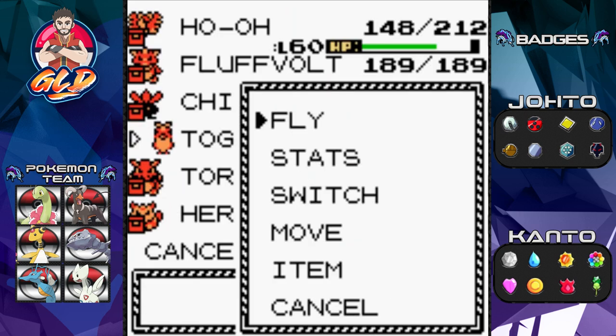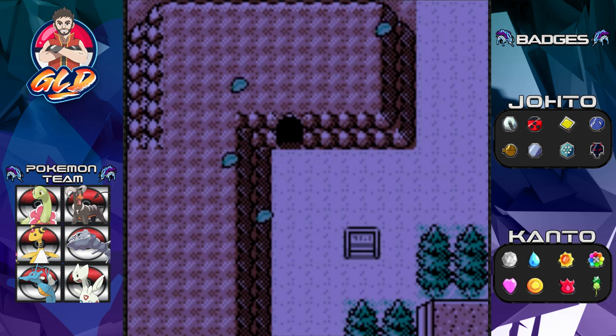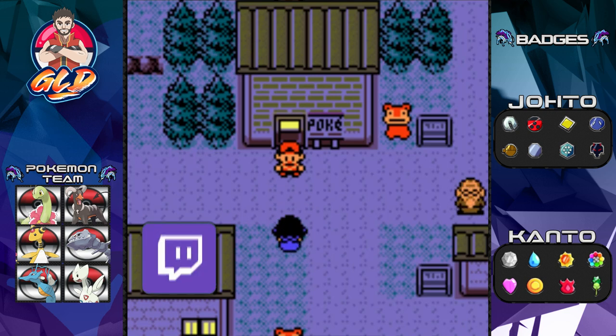Let's head back to Azalea Town. The next episode will be the last episode of our Pokemon Crystal walkthrough — it's been a nice adventure. On New Year's Eve will be the premiere of our final episode. The choice I'm giving you: how should I walk into the battle against Red?